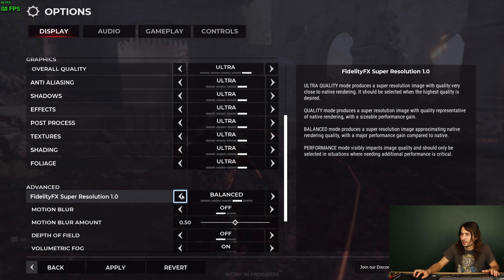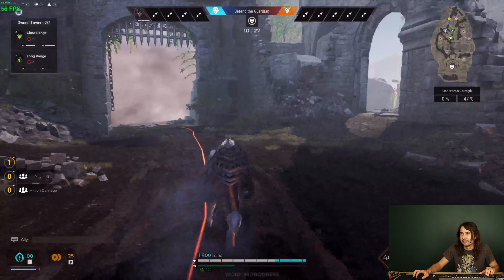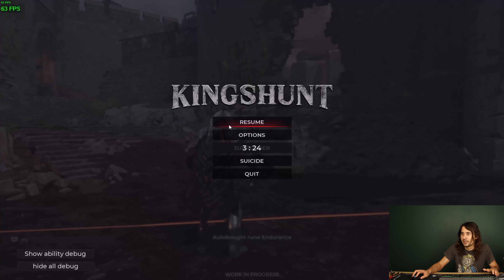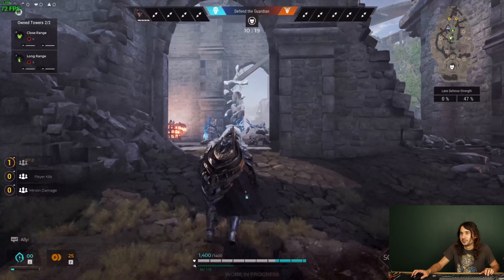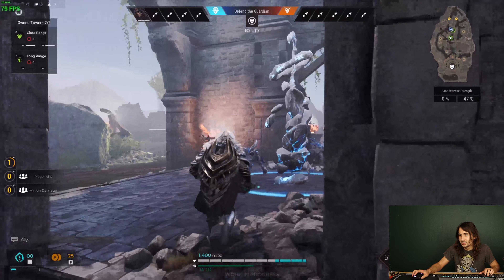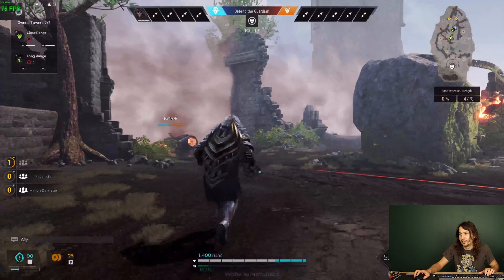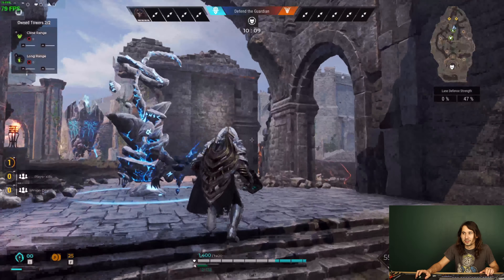The game definitely runs smoother with it on. Turning it off, we see 50-60 FPS. I would at least be playing with that ultra quality preset — it really does boost FPS and looks just as good. I can barely tell any difference between having it on and off until we get into performance mode.